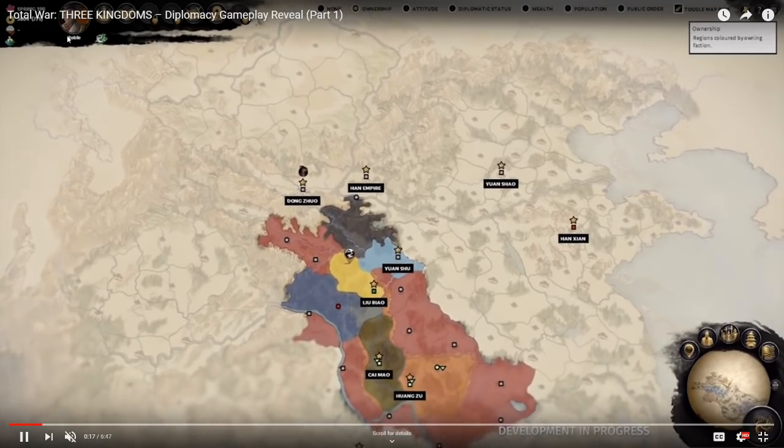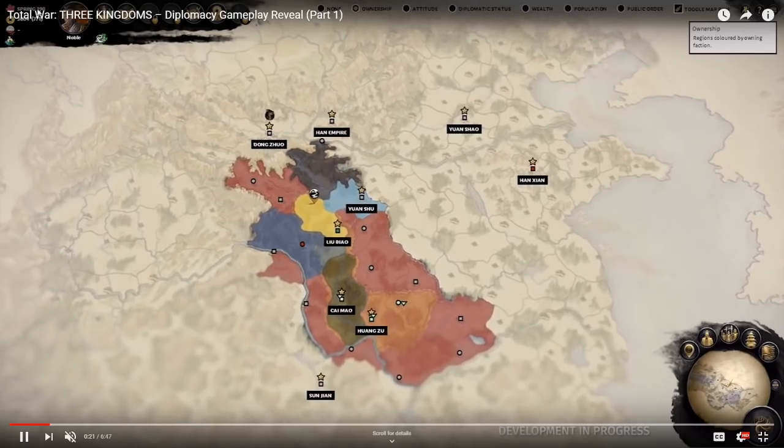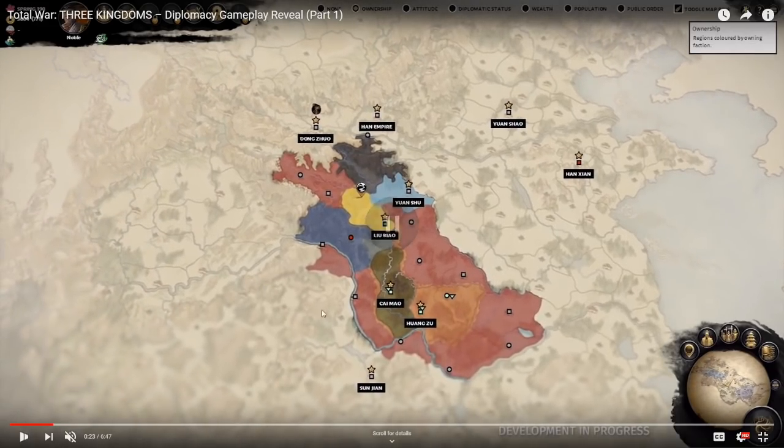If you look at the top left, it's a little obscured by the YouTube disclaimer, but it says Spring 190. So if they're telling us it's spring, you're going to have fall, winter, etc. — that probably indicates we're going to be looking at four turns per year, which is pretty cool.